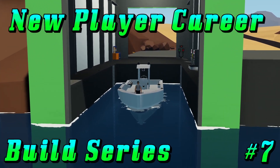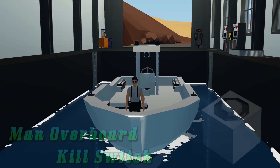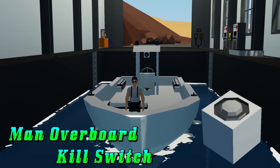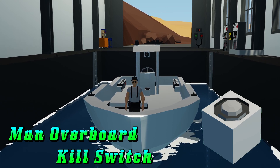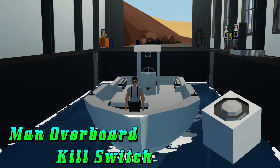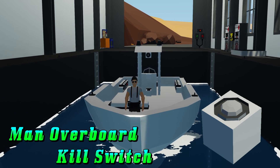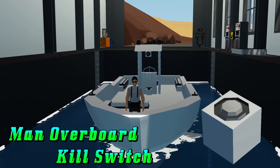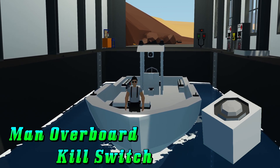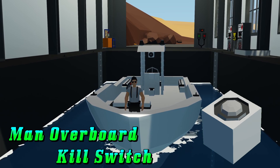Welcome back to the New Player Career Build Series. This is episode seven. We're going to make a man overboard sensor. In real life, boats have a kill switch attached to the driver via a lanyard snapped to your wrist or belt. If you step away from the control console, fall off the boat, or become knocked unconscious, it automatically stops the boat so you don't get a runaway.